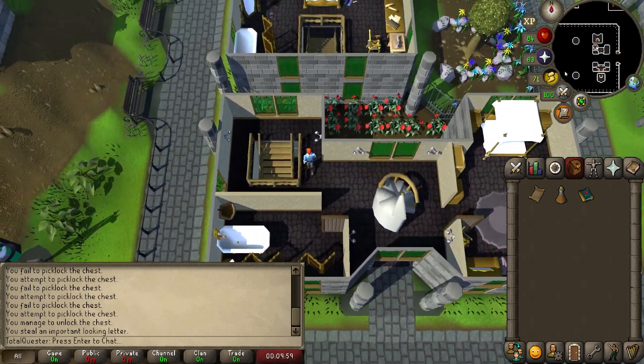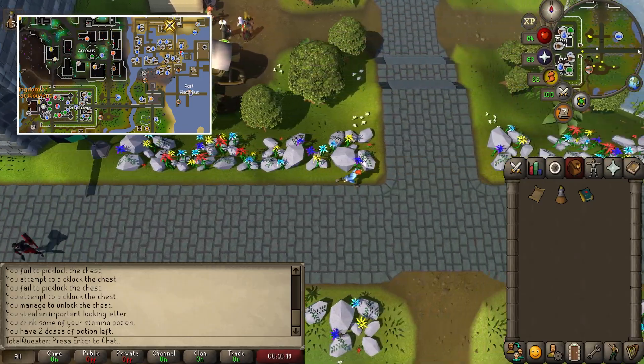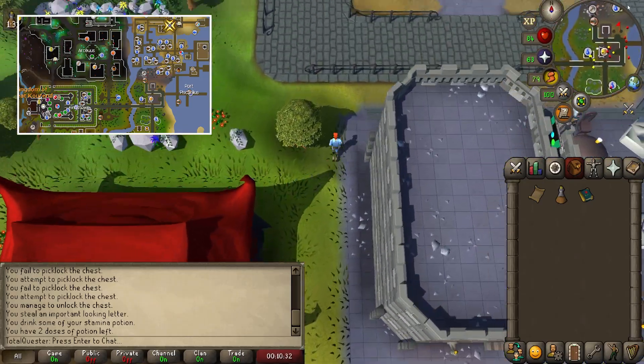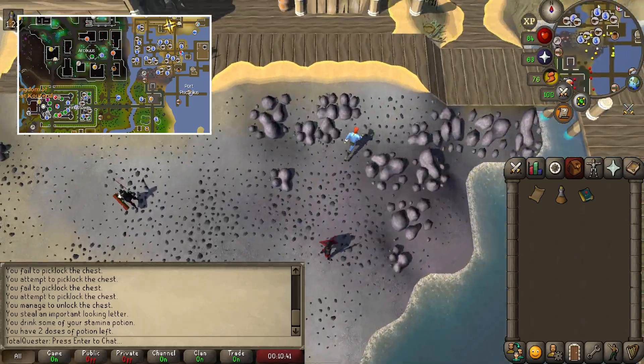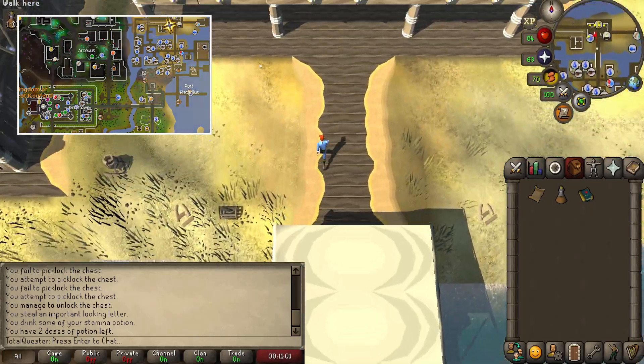Now return back downstairs and then exit out of the city by running east. Continue following the path east until you cross a bridge and then run northeast until you arrive back at the Port Piscarilius docks. Continue north to Thomas Lawry who's hanging out just outside of the bank.